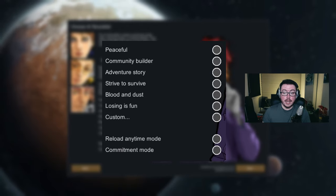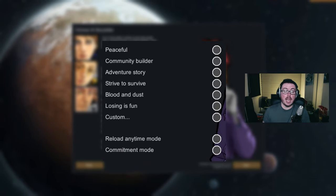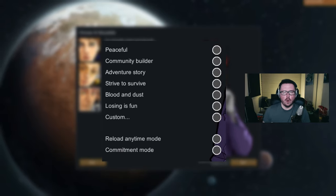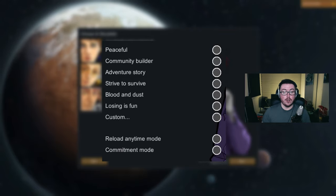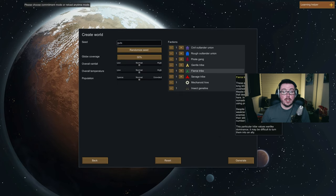The last thing to decide is whether or not to play in Commitment Mode — the game's permadeath mode. You cannot reload a past save to fix mistakes, and every twist in the tale, whether good or bad, is permanent. I recommend using Reload Anytime Mode when you're new to make the learning curve less punishing, and I strongly advise not using Commitment Mode when using mods in case they break your game. Next, choose your seed and the size of the planet, though none of these options matter much when you're just starting out. Pick a seed named whatever funny word you want and move on.